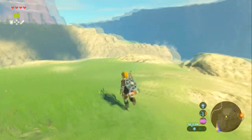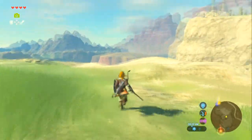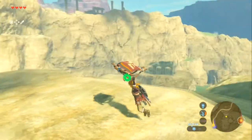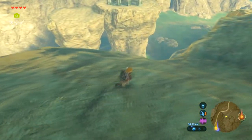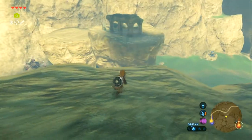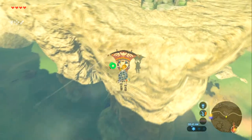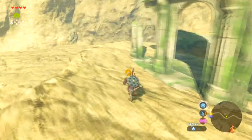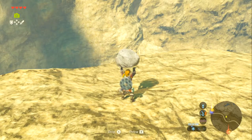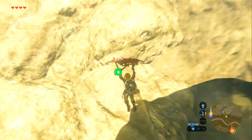Got the Korok seed — more gold poop. There are mineable rocks down there but not going after them just yet. Is there a Korok in that suspicious-looking rock? It might be part of a Korok puzzle somewhere nearby, but not bothering with it for now.